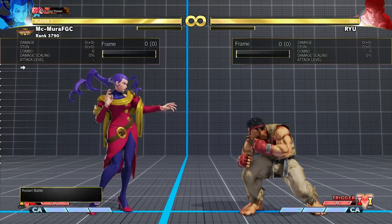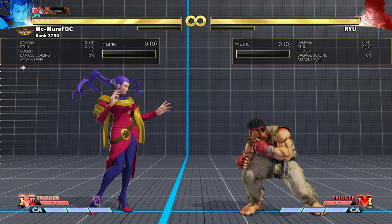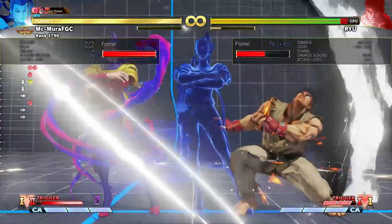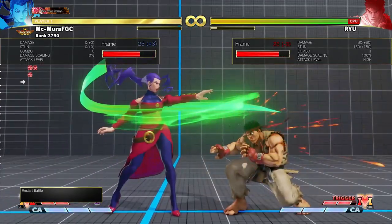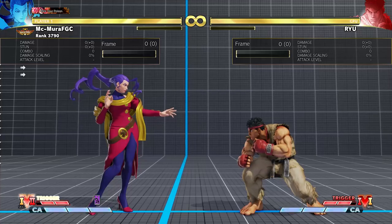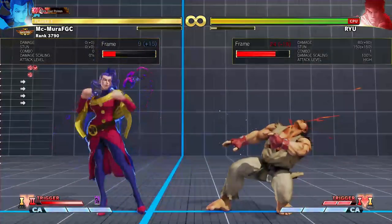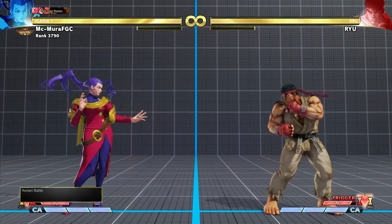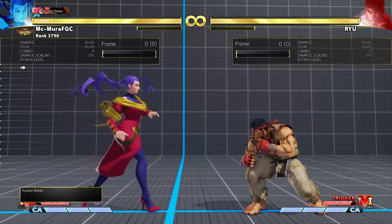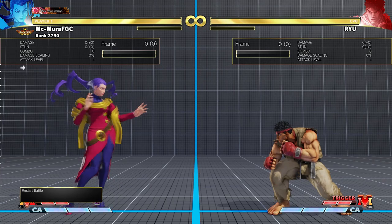Let's start by talking about the basic combos and addressing the basic starters. They're gonna be standing heavy punch and crouching medium kick — these are the basic moves you're gonna use to activate into V-Trigger 2. When you do standing heavy punch into V-Trigger activate, you are plus 19. This means you can combo a back heavy kick or a slide, and typically you're gonna do one or the other.